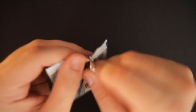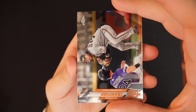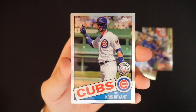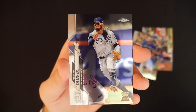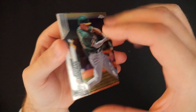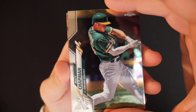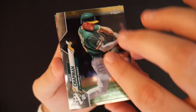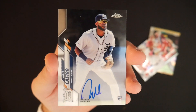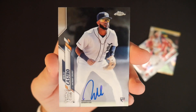Who is it going to be — our second autograph of this hobby box? We got Brandon Crawford, Lourdes Gurriel, Chris Bryant anniversary card, and Fernando Tatis. Matt Chapman. Our next autograph is Willie Castro — rookie shortstop auto for the Detroit Tigers. So two rookie hits. Those will both go into the stash and store pile in the storage unit.